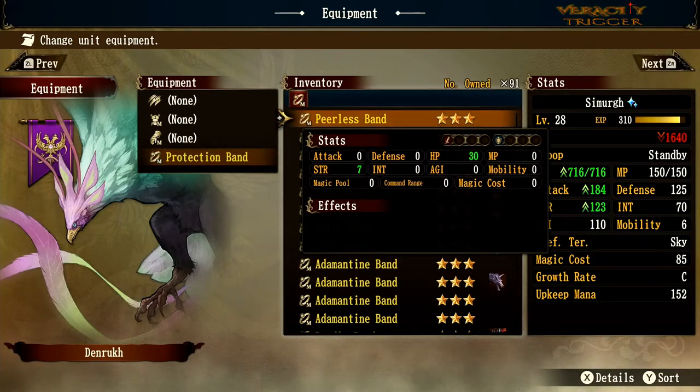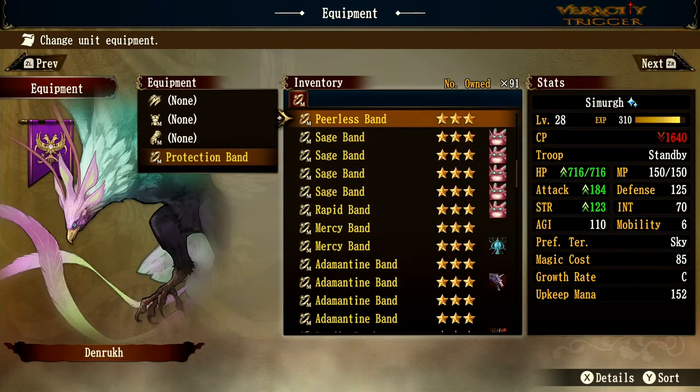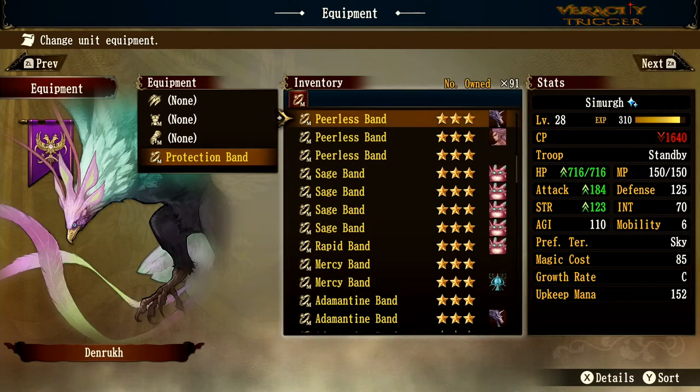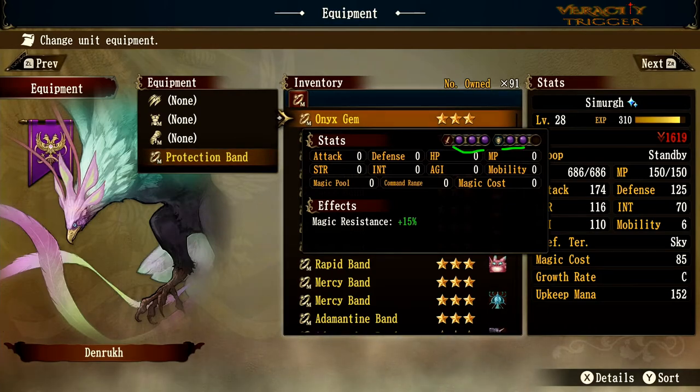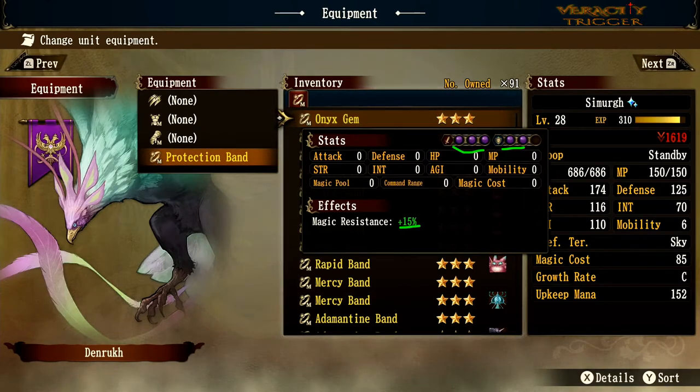Moving to the Onyx Gem — similar to the seal orb bumps we saw before. It adds black orb defense and offense plus magic resist of 15. If you're fighting Rudo, this could be good because you'll have three extra black orb defense points, hurting him more and defending better against him.